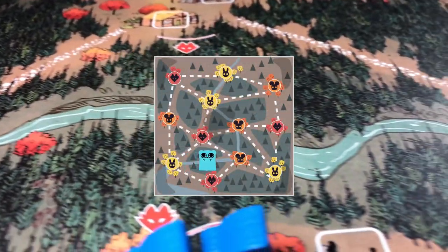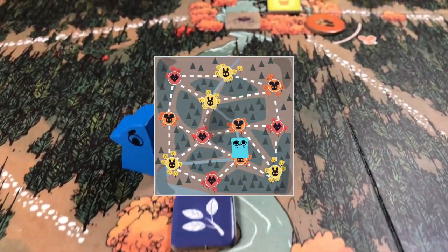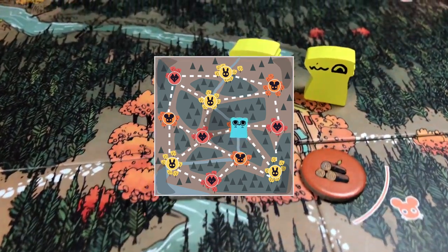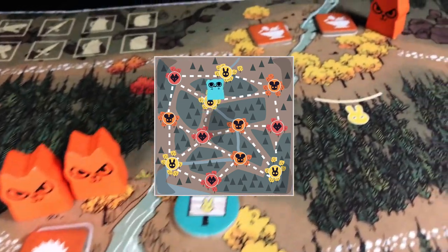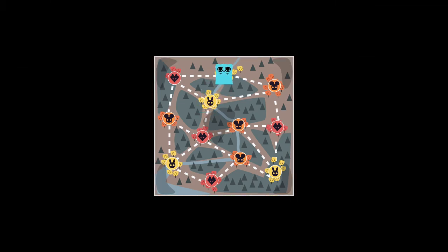Always keep track of what is along the river. If there are stray tokens or buildings easy to pick off, remember that you can move and recruit regardless of rule along the rivers. Use this advantage to pick off buildings and tokens and gain some extra points.